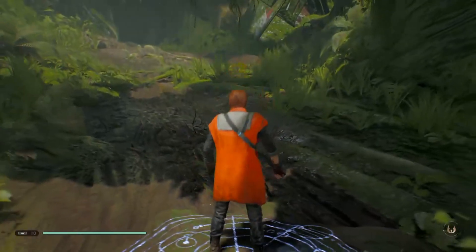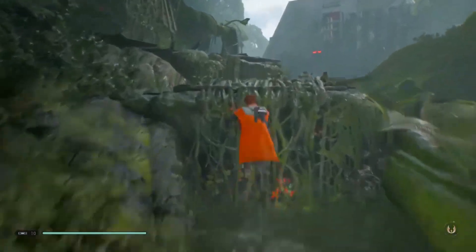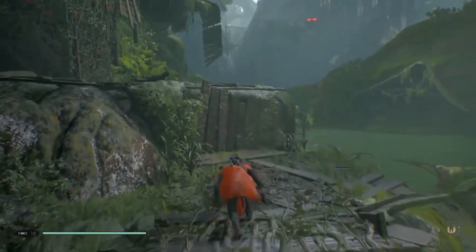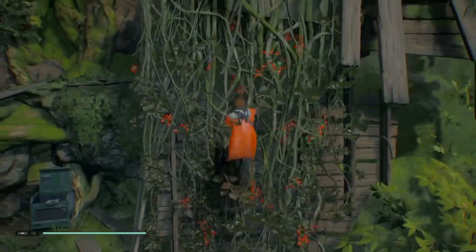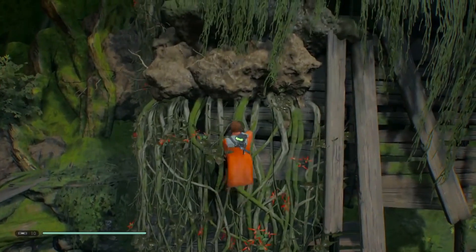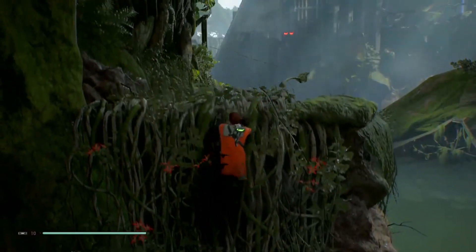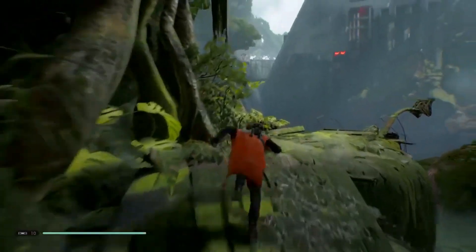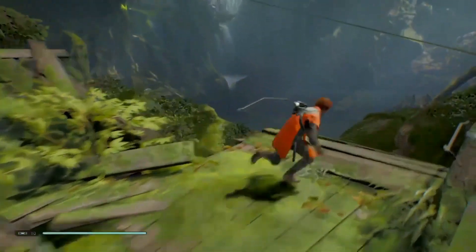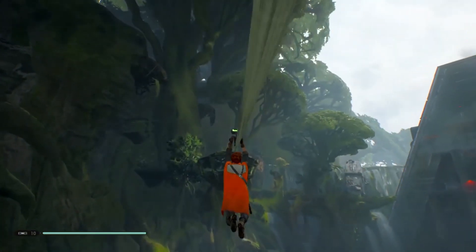Once you've done that, we're going to make our way back up to that hut, that little overpass thing. Just go ahead and climb, jump, whatever you got to do. Get that chest if you don't have it, of course. Now it's important that you have BD-1's ability to go up the zip lines — I don't recall exactly where you get that, but you get it at some point in the story. Jump, go up the zip line.